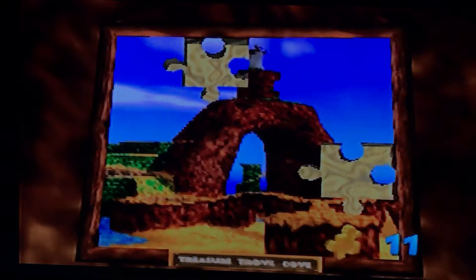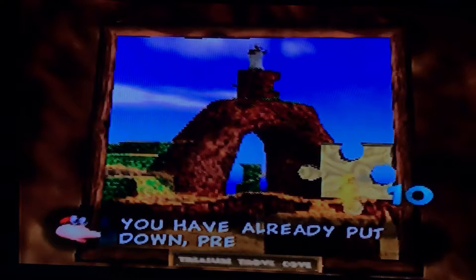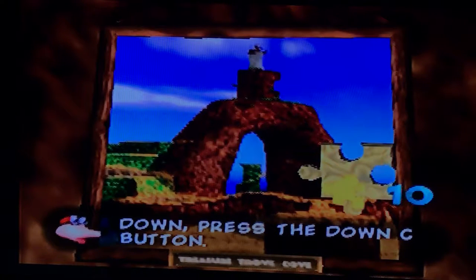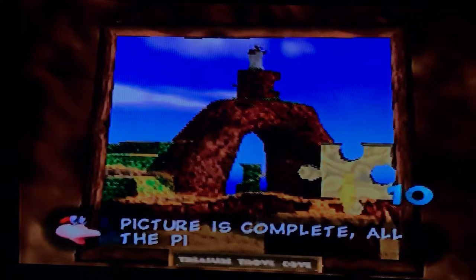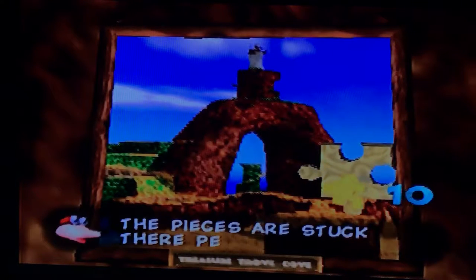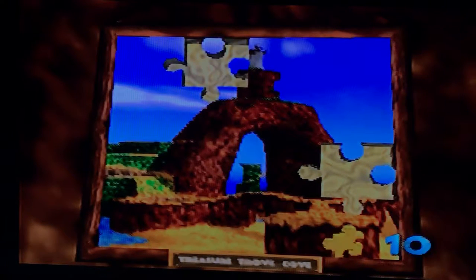To remove a piece that you have already put down, press the down C button, but once the picture is complete all of the pieces are stuck there permanently. Why would you want to take it out? That's so dumb.